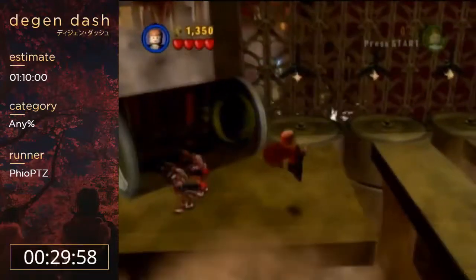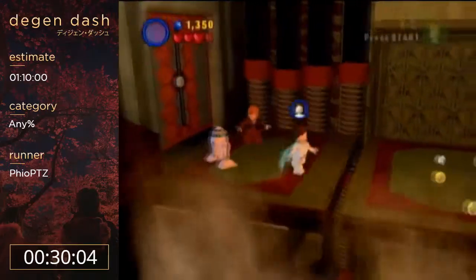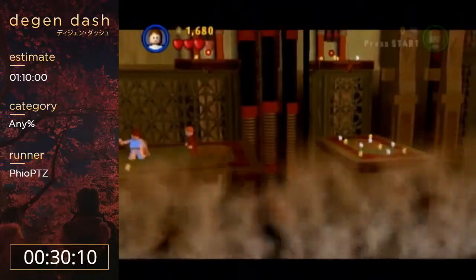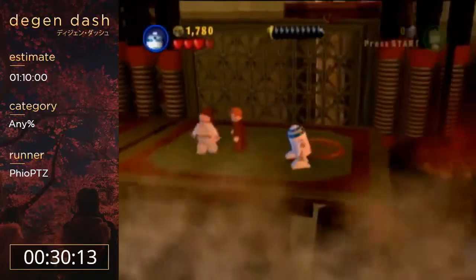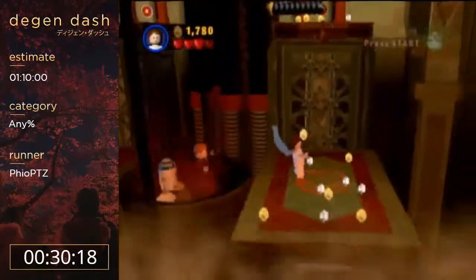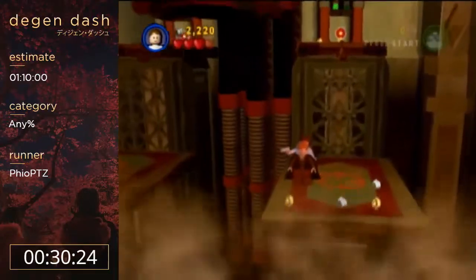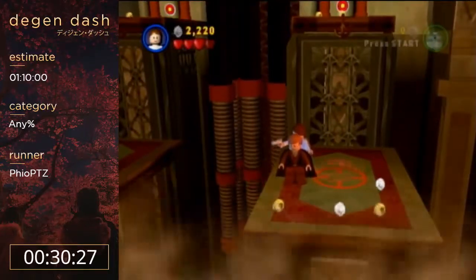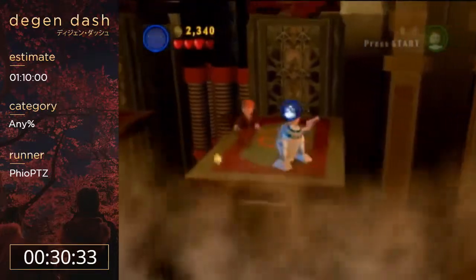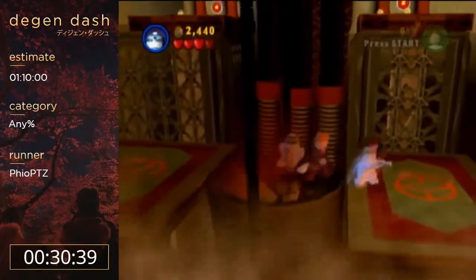The wall without collision coming up — shoutouts to the wall without collision. The wall I claimed to have found for several years, and then the 2006 SDA run proved me wrong. I did find it on my own though, I didn't find it from another source — so half right. They put a floor there but forgot to put a wall right next to it.